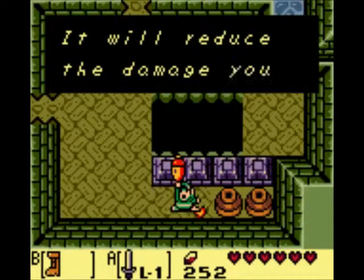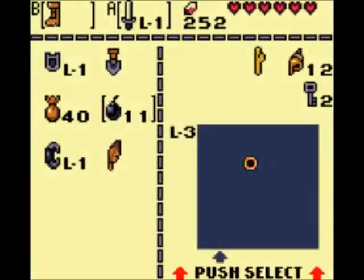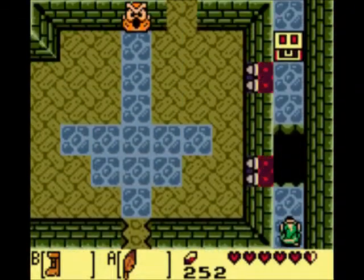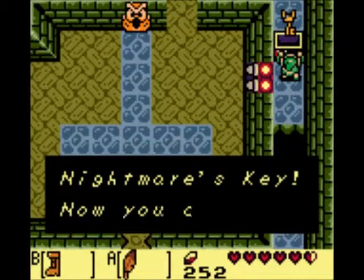I really did not want that. You just dash — you've got to get pretty good timing. We got it! Same with right here, we dash across. And right here we get the Boss Key!